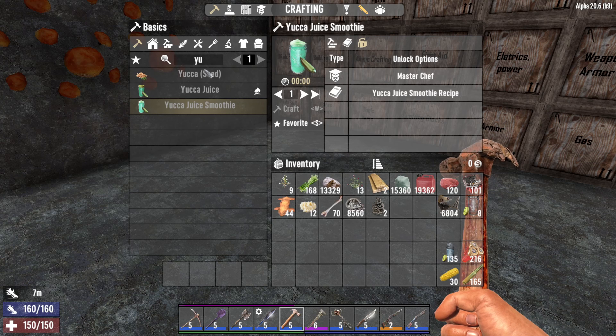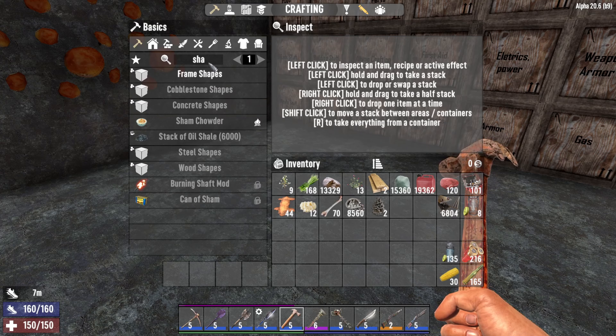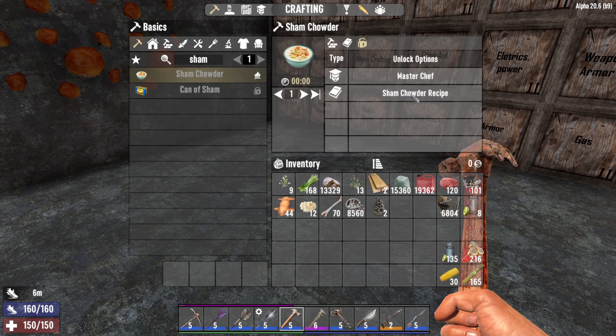The next item is sham chowder, which will require 1 can of sham, 2 potatoes, 2 ears of corn and 1 bottled water. Unlock it via masterchef perk level 3 or the sham chowder recipe. It will actually give you 1 fortitude for a certain duration.